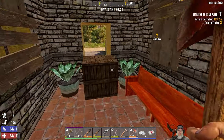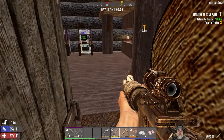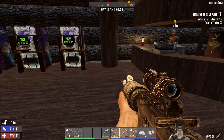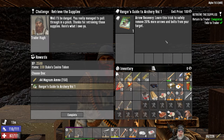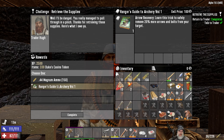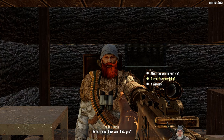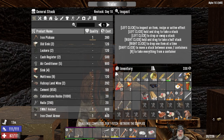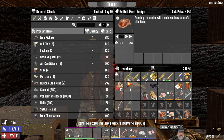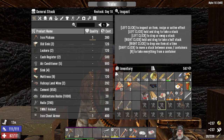I think we're done here, so let's go back to the trader, turn in, and wrap up the episode. Let's see what Huey has. I don't care what folks say about you in the wasteland - remove 20 more arrows and bolts from your target. We also learned the 44 Magnum schematic and we have some 44 back at the base, so I'll take that. Let's sell some of these items. I'm not going to bother fixing that stuff up - he restocks on day 10.